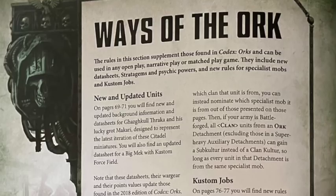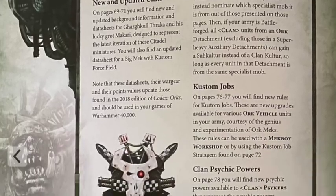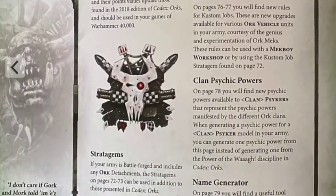I'm going to be looking at the Orc section. Much like we've seen with the other PA stuff, it's got a few new rules, some updated character units, some new stratagems, and psychic powers. There's no new wall of traits but instead there are custom jobs. Within this book you've got the stratagems, specialist mobs, custom jobs, and clan psychic powers.